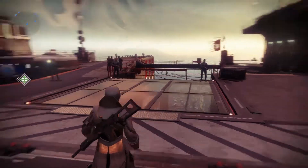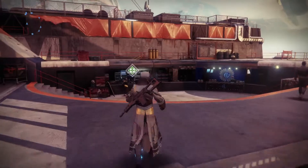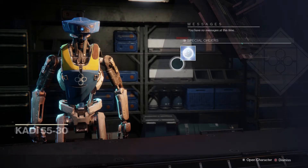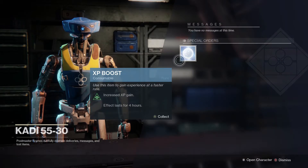Hey guys, so we're back today with some Destiny, and today we're going to be taking a look at what you get for the Pop-Tart Rewards. The first item will go to your Postmaster, and it is a 25% XP boost for 4 hours.